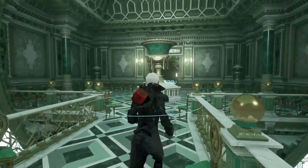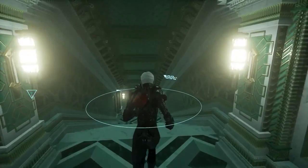Welcome to this look at Echo. My name is Martin Emborg and I'm the art and game director at Ultra Ultra. And my name is Morten Hedgren. I'm the game and level designer.